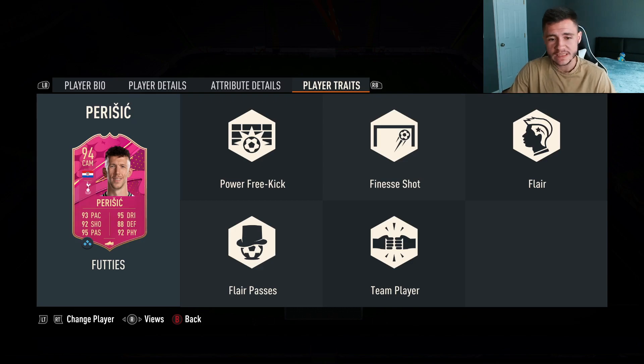We do see 5 added bonuses to the Perisic card. He does have the power free kick, finesse shot, flare, flare passes, and team player traits.